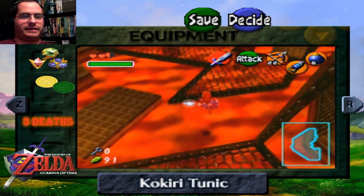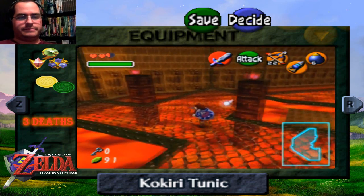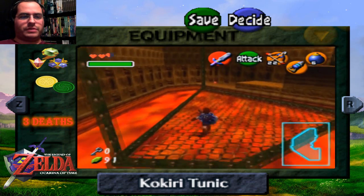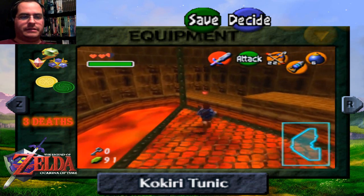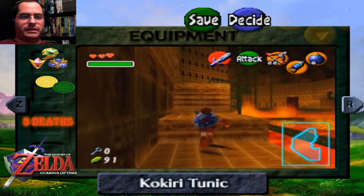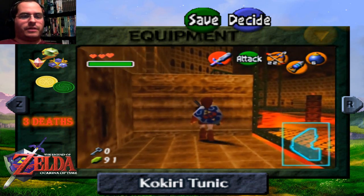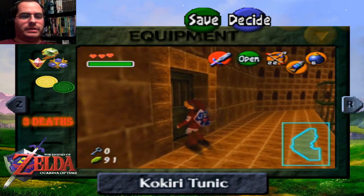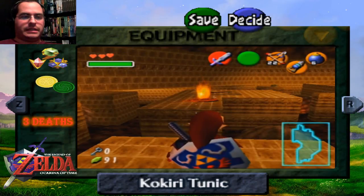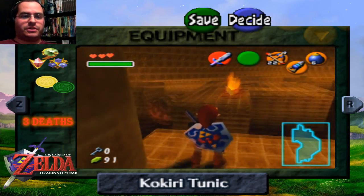That was a close call. We're not quite done — we're going to have to go through this part of the room again. Now, instead of dropping down in front of the cage, we go up, and there's a door right here. Now we go back into the rolling boulder room, but we're up higher and have more options.